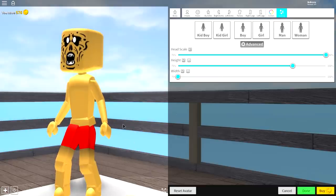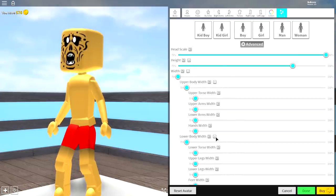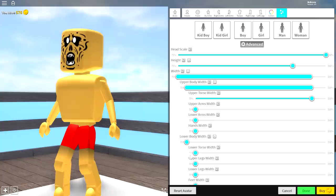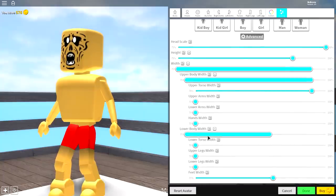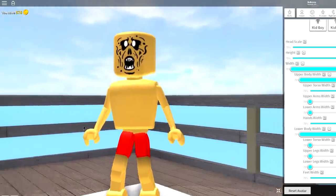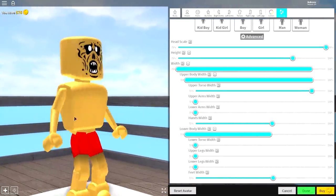This is where things might get difficult. Come over to the width selection, open it up, open up the upper body and lower body width, and we're going to want to make the upper torso width wider — only the upper torso width to about there — and then make the feet width wider, and also the hands width wider, and that is it. Now you should be looking exactly like me. Probably really weird, but yeah, that's what you need right now.